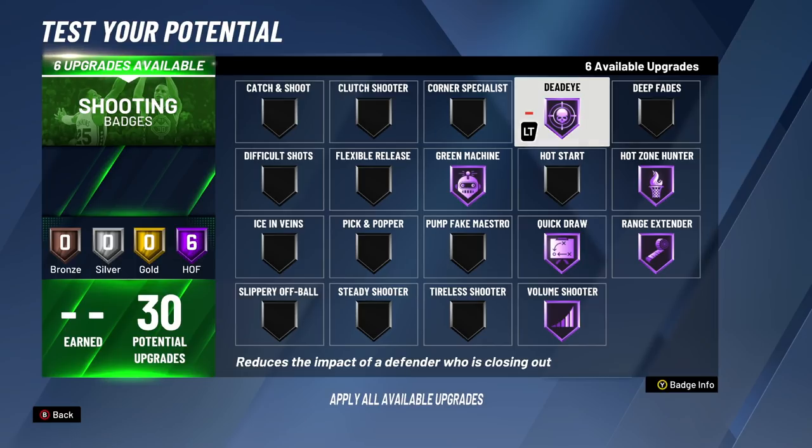If somebody's just standing dead in your face and you're pulling up, that's not strictly what Dead Eye does. Dead Eye is really for people trying to close out and get a contest, mainly for people who like to bait. At Hall of Fame, you can green a 75% contested shot if they're closing out. If they're dead in your face I wouldn't risk it, but Dead Eye is actually a very, very underrated badge. A lot of people use it, but not as much as I expected this year.